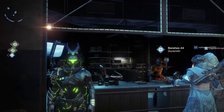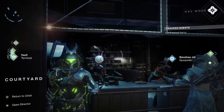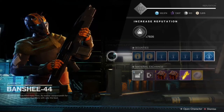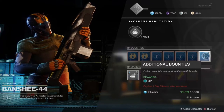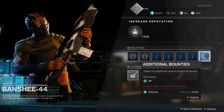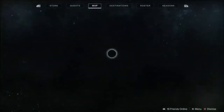First of all, you need to get your bounties. You need to get at least eight bounties per tower vendor. Once you go around to each vendor you'll see — like here at Banshee, he has two weekly, four daily, and then purchasable bounties. You want at least two of those purchasables, for a total of eight. That's all you need: eight from each vendor.